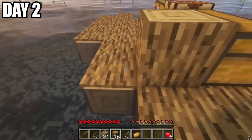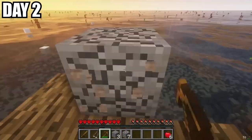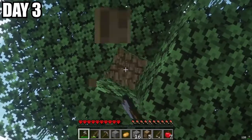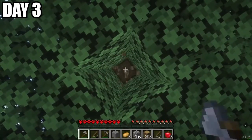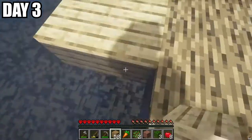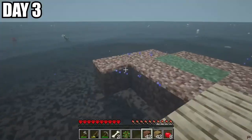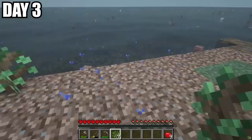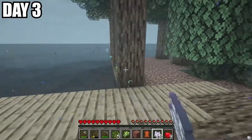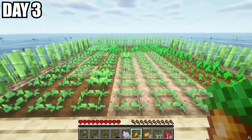We spent all of day two expanding our raft, gathering cobblestone, and making a basic tree farm. On day three, I started off by salvaging our entire tree farm, gathering all the wood, expanded our raft a little bit more, and created an area for tree farms. We then placed all of our saplings and used bone meal to grow them. To finish off our productive day, we created a farm.